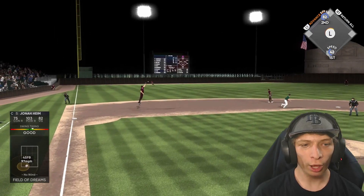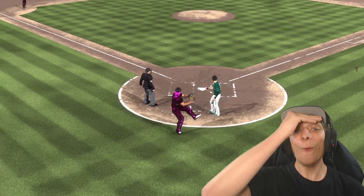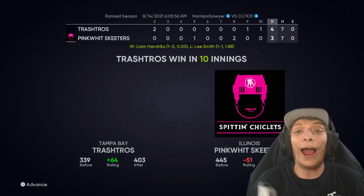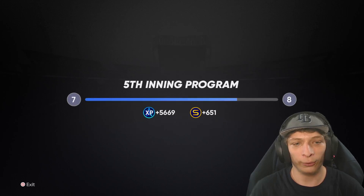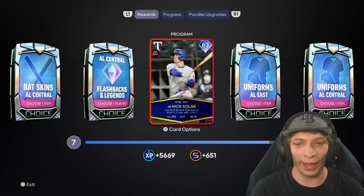Jonah — other way, over the head! Oh this is close at third — he throws it to the... I didn't mean to go home, he is safe though! Oh my gosh, I did not mean to go home! We take the lead on a mistake — and he quits, we get the win! We take advantage of mistakes. Austin Meadows upgrade, get a bunch of XP, bunch of stubs, we unlock Nick Solak. What an incredible game!